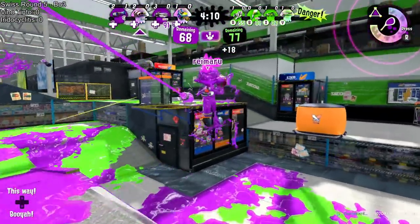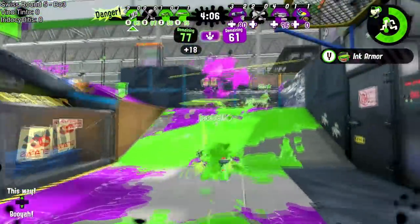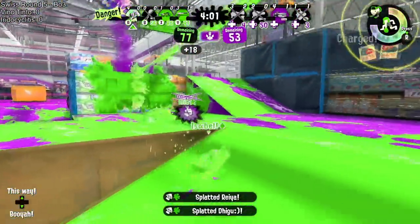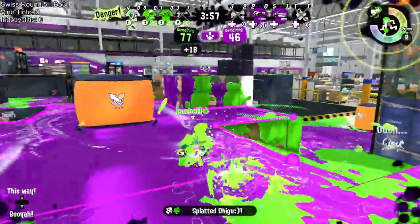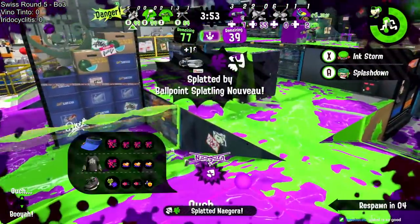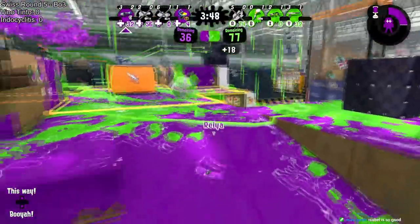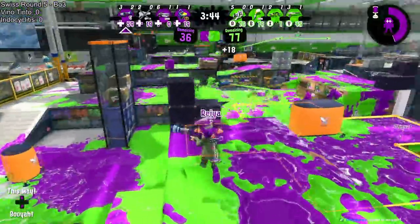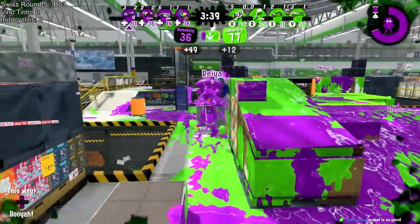We're gonna be watching the Squeezer putting some pressure. Tetra gonna promptly shut him down though, gonna be pushing the right side, finds Tic Tac as well, finds the Bucket — it's just the Ballpoint. The Tetra has killed three players. Not gonna go for the Ballpoint — get a Splashdown which will get the kill but they'll also die. Tic Tac gonna do his best to hold the zone, Baller invested but the zone is not flipped — there we go, right as I say that. Took a little bit too long.